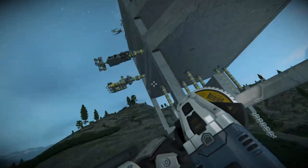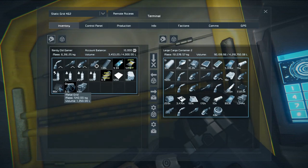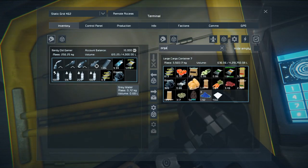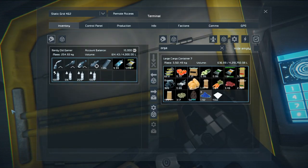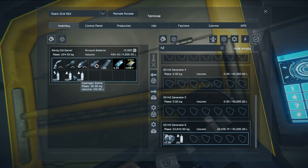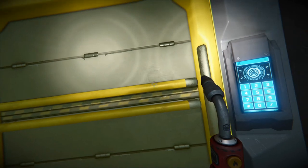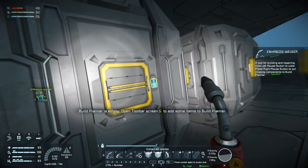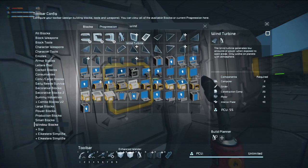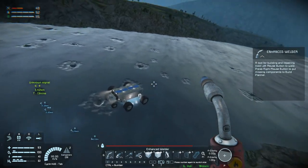Inventory — drop all of this stuff off. Let's fill these guys up with H2 while we're here. Build planner is empty — why is the build planner empty? Didn't I put... cannot withdraw one motor. Okay, I guess we need to make some motors.